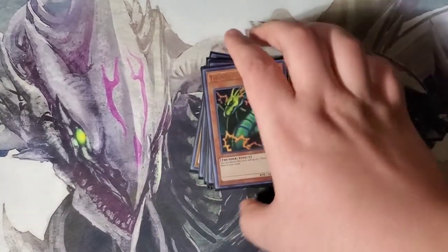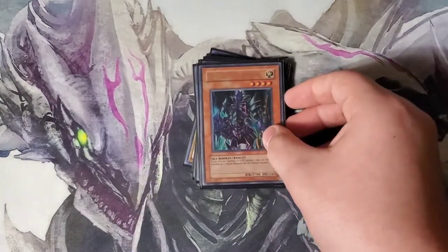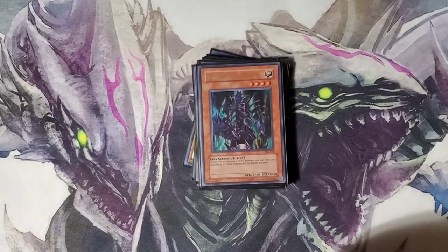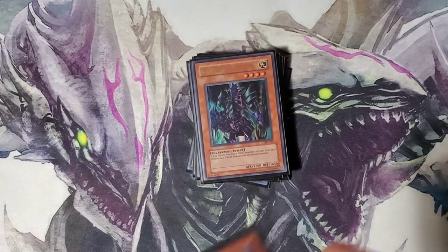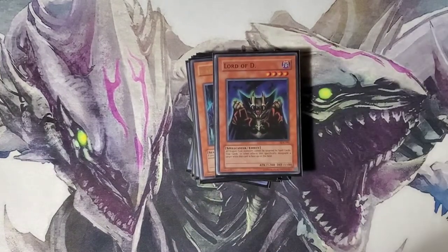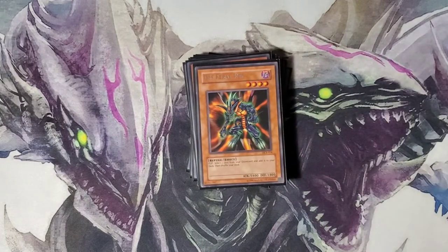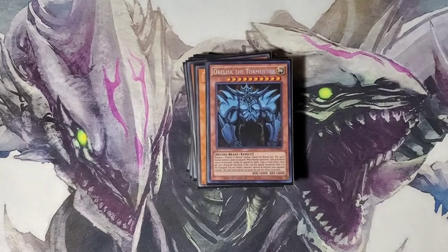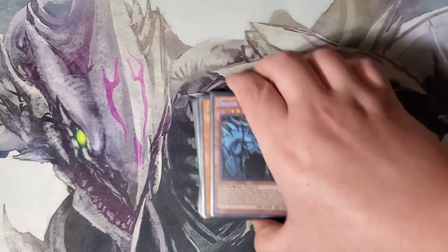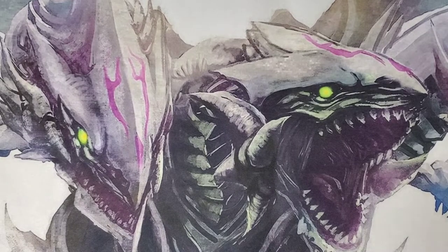3 Thunder Dragons, Blade Knight, Lord of D, Death's Feral Imp, and the one, the only, Obelisk the Tormenter. He obtained this powerful God card off of Shizu when he went to the museum.